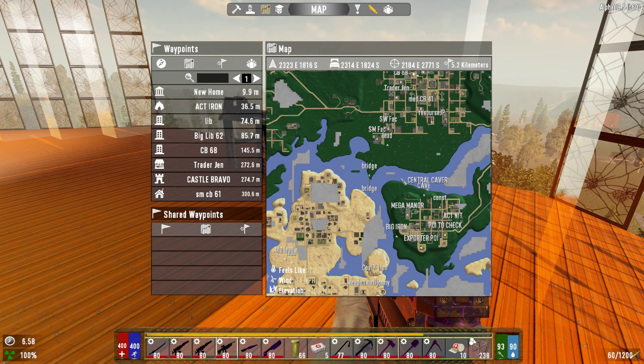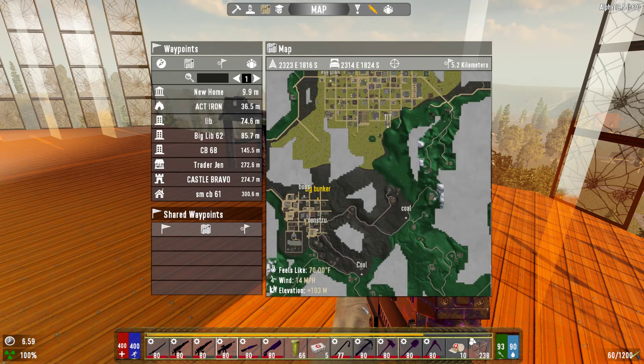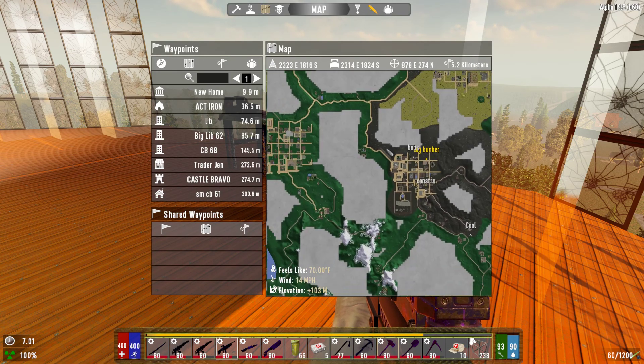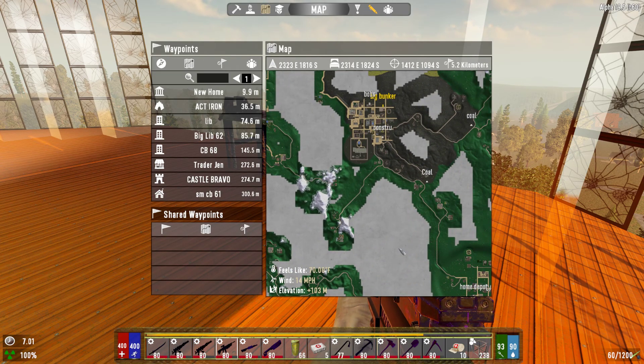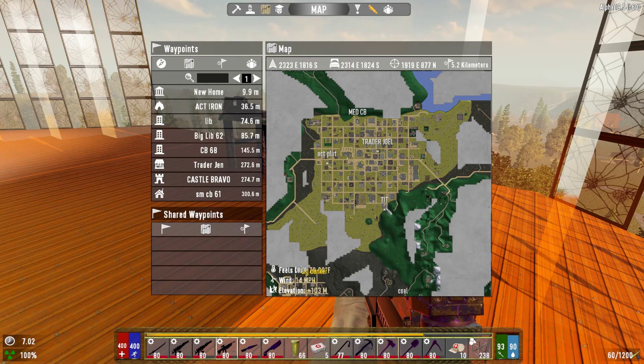Further thoughts: uranium and plutonium — oh my God, how long did we search for that? There aren't very many radiation zones. For this size map, the radiation zones should have been much bigger, and the resources much more. We hacked rocks forever and found one titanium deposit, then two or three more later while looking for plutonium and uranium.